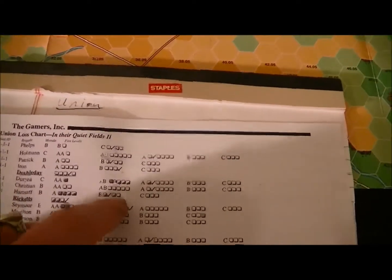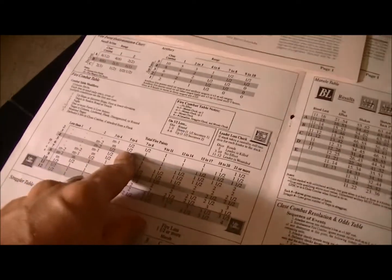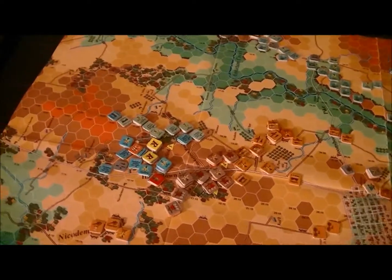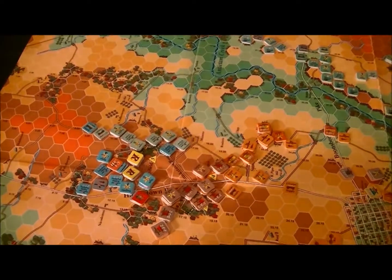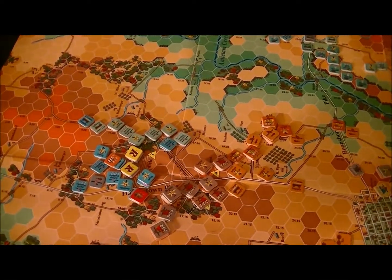Overall it's much worse for the Union though. We've got a lot of stragglers here. Every time you take a hit — or even a hit that doesn't result in damage, if you take a half and the rounding die doesn't give it to you — you have to roll on the straggler table. We've gone over all of this in the South Mountain stuff, but I figure if you're looking at this for the first time, this is the first CWB I've done in this depth, I think.